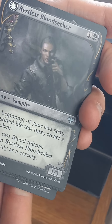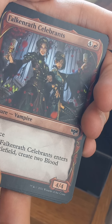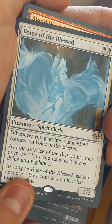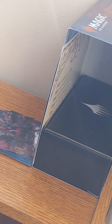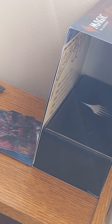Restless Blood Seeker, Falcon Raw Celebrants — I have an art card of that. Blood-Crazed Socialist, Voice of the Blessed, Blood Petal Celebrant — I have that. And that's it for the last pack.